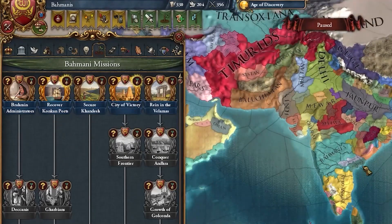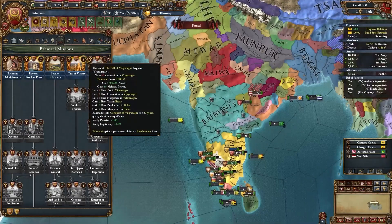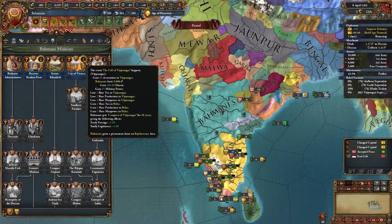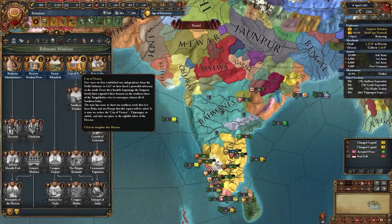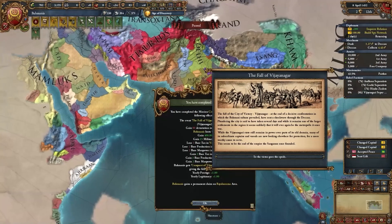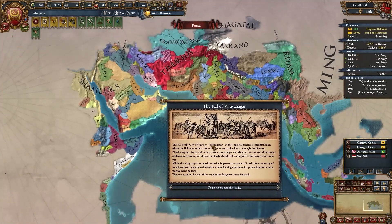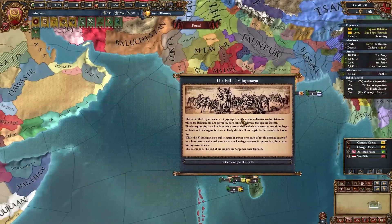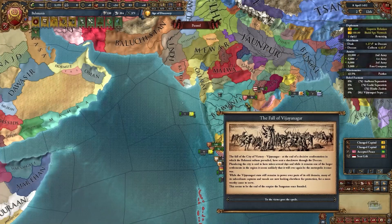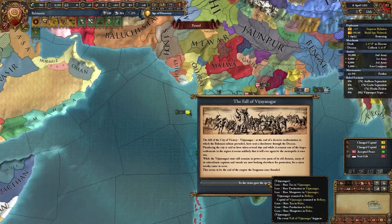Once you own Vijayanagar, you can complete the mission called the Fall of Vijayanagar. You get a ton of money — basically loot Vijayanagar, cause devastation there — and you also get an event as well as some permanent claims. This is actually the Fall of Vijayanagar event that you may have seen when playing in the Muslim world. This is triggered when Bahmanis takes Vijayanagar. If you don't see it happen, that usually means Bahmanis lost. When you see it, Bahmanis is winning. We get a bunch of dev in our capital.